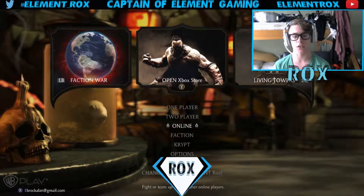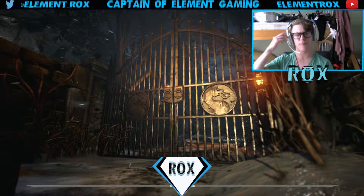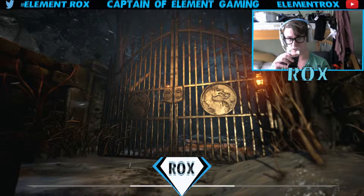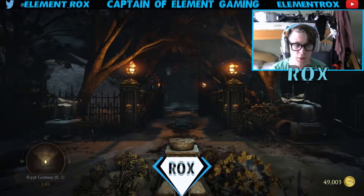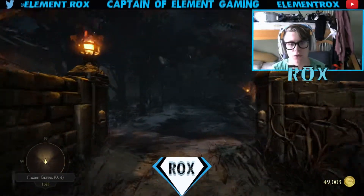What is up, guys? This is Elmer Roxanne, and I am coming at you with me in the crypt. Basically, this is just like something I think is a really cool way of how to unlock stuff in Mortal Kombat, the game. Well, when you win a game, or in online or in the story mode, you get coins, as you see in the bottom right corner. And when you get coins, you can go to the crypt.